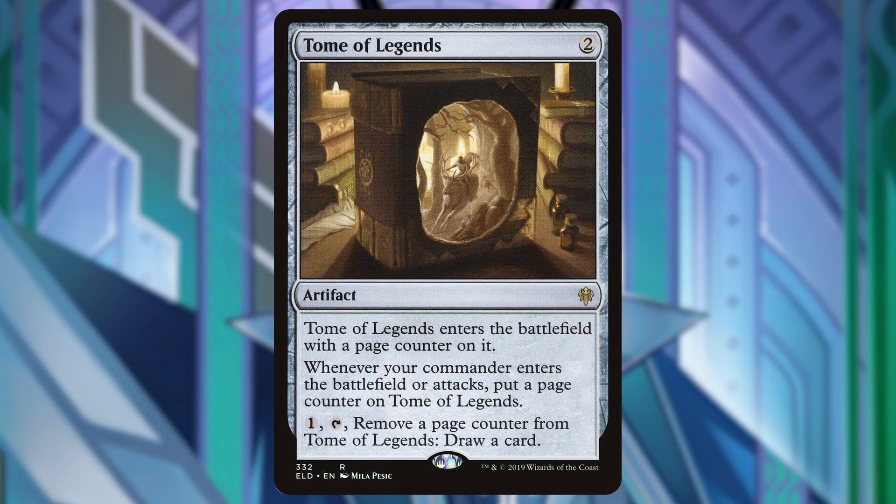The last card being added is Tome of Legends. This is a great way to draw cards because our commander will be attacking a lot. When this enters the battlefield it enters with a page counter, and whenever our commander enters the battlefield or attacks we put a page counter on this. We can then pay 1 and tap it to remove a page counter and draw a card. Parry wants to attack anyway, so this was a really easy one to add.